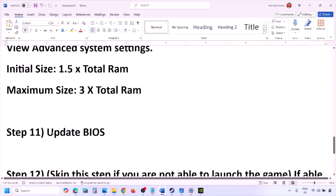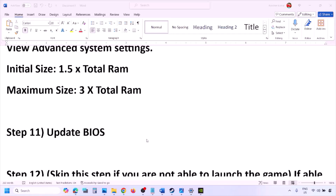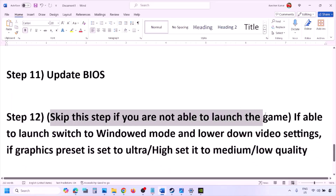The next step is to update the system BIOS. Go to your system manufacturer's website — for example, Dell for Dell computers, Lenovo for Lenovo. Select your model number, find the latest BIOS update in the software and drivers download page, and download and install it. For laptops, ensure the battery is above 10% and the AC adapter is connected before updating. Do not unplug the power cable during the BIOS update. After the update, log in and launch the game.